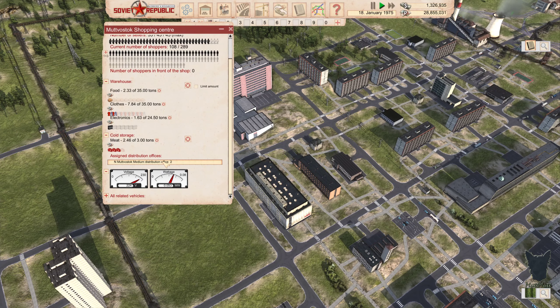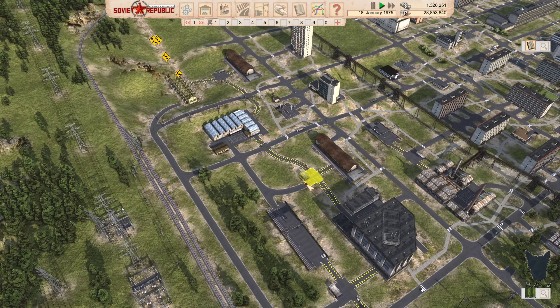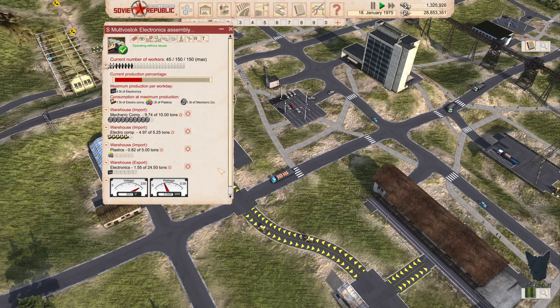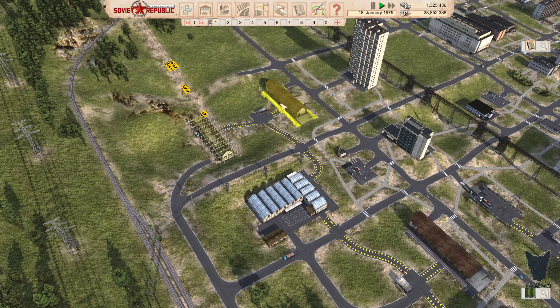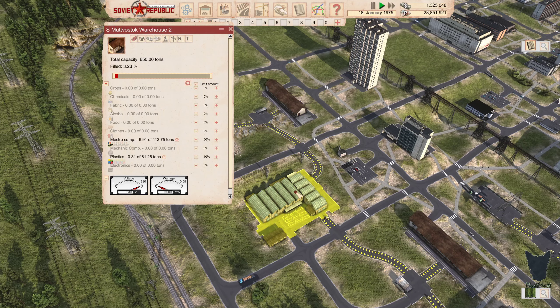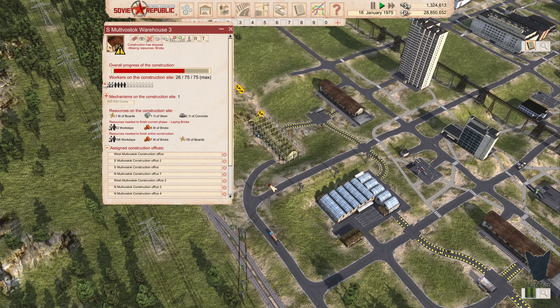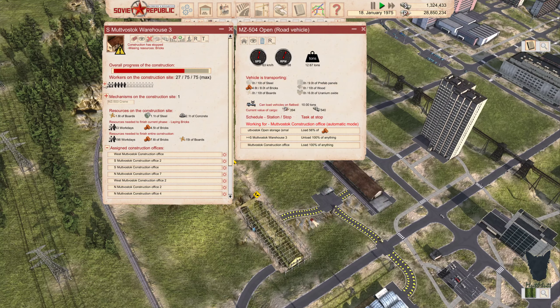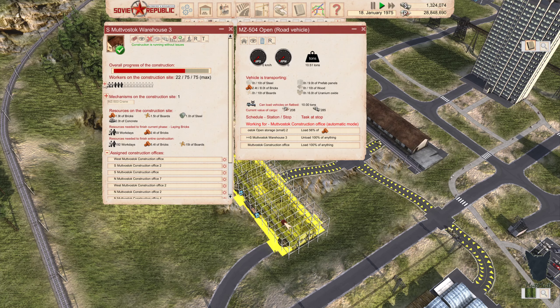Distribution office two — we've got some stuff in there. That's something that would be nice: a distribution office with more stuff in there. Oh there we go — we've got plastics. More bricks! 4.6 tons — that will get this stage finished.